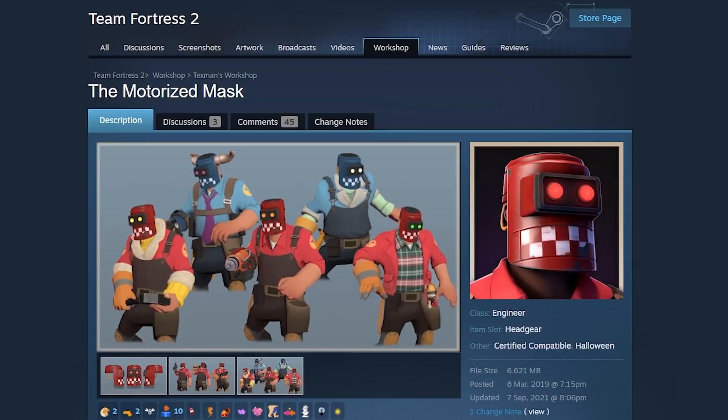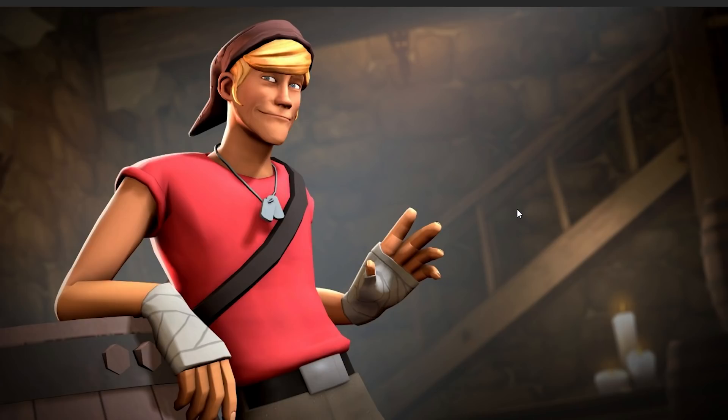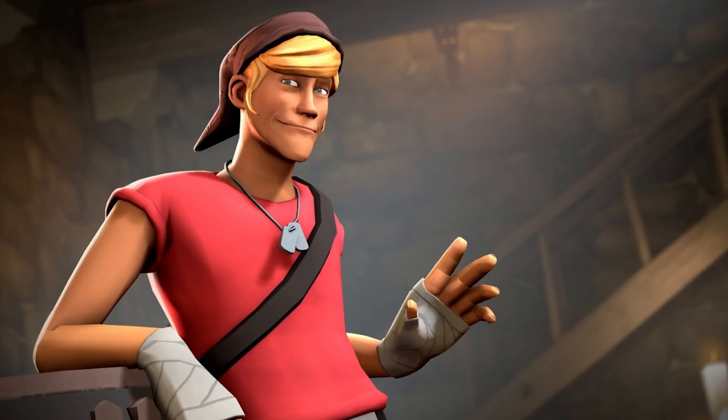We got one last item — last but not least. Squire's Set. It makes Scout look like Zelda. Simon says that's not Zelda, that's Link.